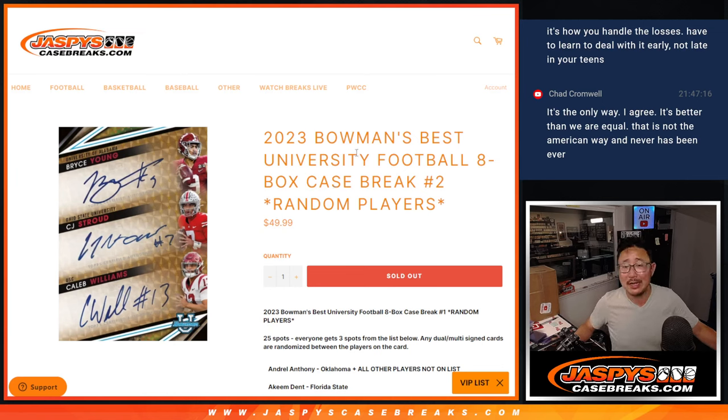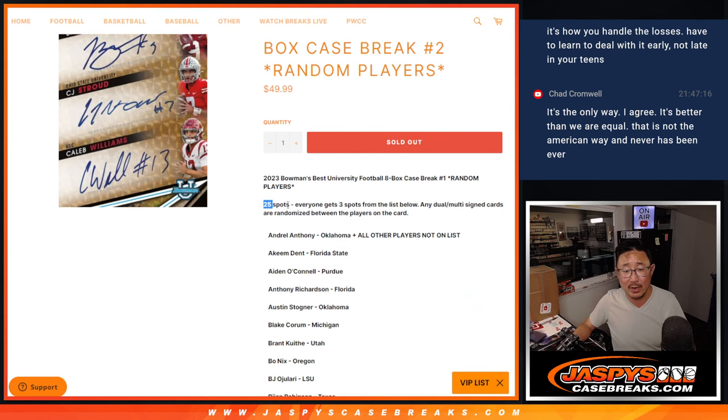Hi everyone, Joe for JaspiesCaseBreaks.com with 2023 Bowman's Best University Football — football in that Topps-Bowman style. It's the 8-box break, random player break number 2. One spot gets you 3 players. It's a 25-spot break.